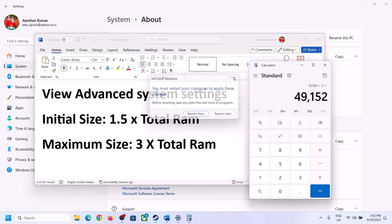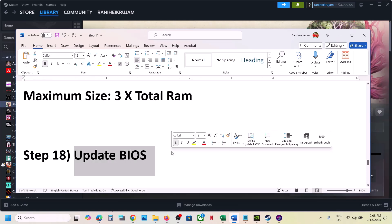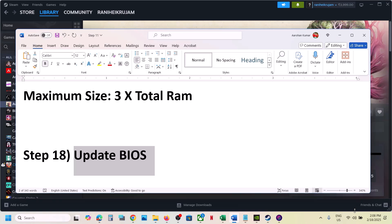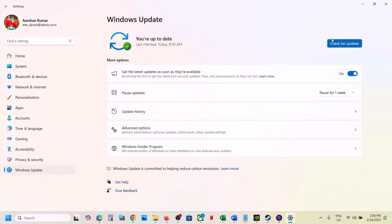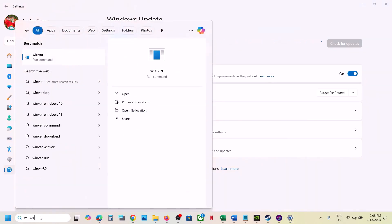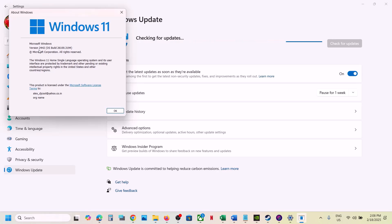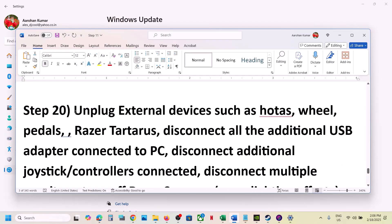The next step is to update the BIOS. Go to your system manufacturer's website, select your model number, find the latest BIOS, and install it. For laptops, make sure the battery is above 10% and the charger is connected when updating the BIOS. Also update Windows 10 or Windows 11 to the latest version: go to Windows Update, click Check for Updates, install all updates, restart, and launch the game. You can type 'winver' in the search box to check your current Windows version — make sure it's up to date.